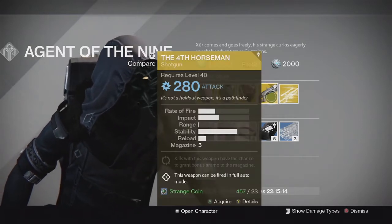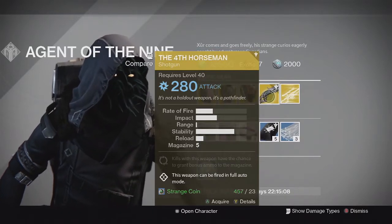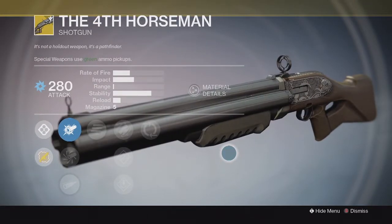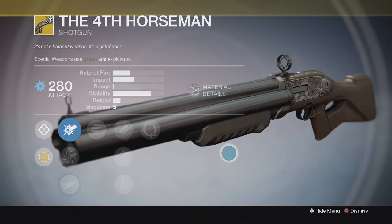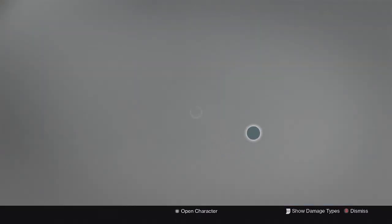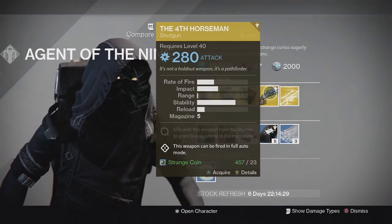For the Weapon of the Week, instead of an Engram — he doesn't have an Engram this week — it's a weapon. This time it is the 4th Horseman Exotic Shotgun. This is one I recently acquired — if you guys saw my weekly Crucible and Nightfall rewards video, I actually got this one from last week's rewards for the first time. It's pretty cool looking as a shotgun; it has multiple barrels and fires a bunch of shots really quickly. It's pretty fun to use, though I'm not sure how good it would be in Crucible — it looks like it would be fun in PVE. If you guys want to try it out, you can pick it up.